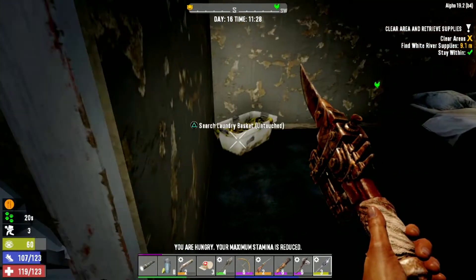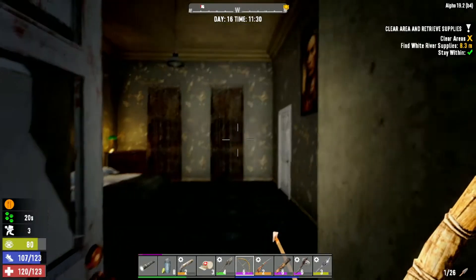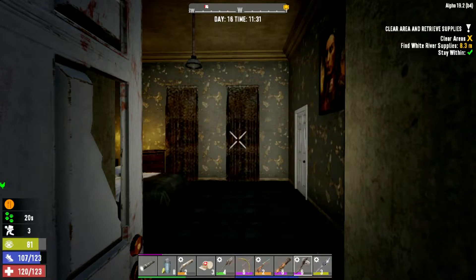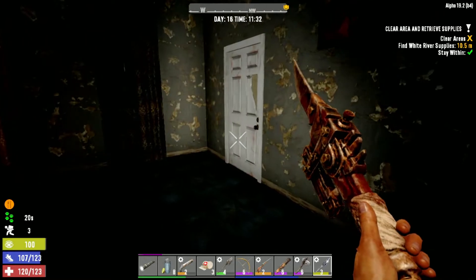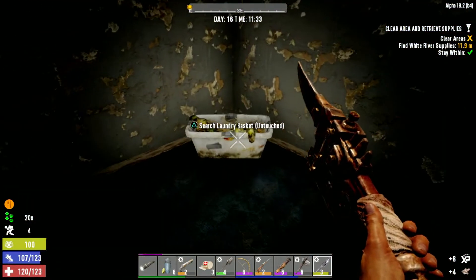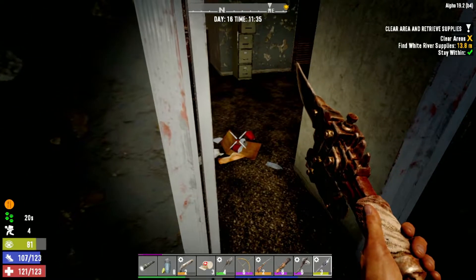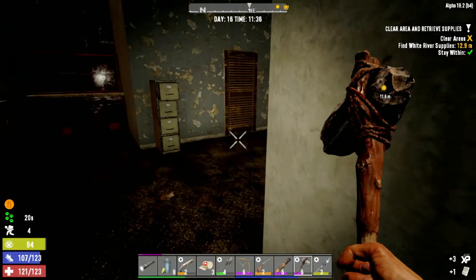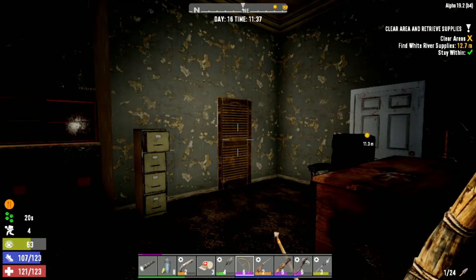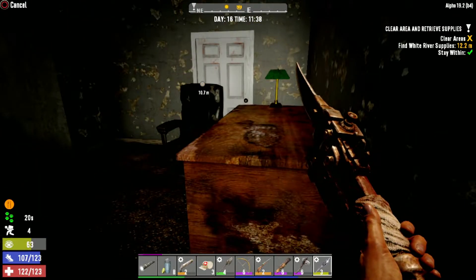I'm hungry now. Laundry basket - nice. Something behind these curtains, do you think? I'm going to break the curtains. I'm going to have to be careful with the arrows because I'm running low. I don't think I've got any feathers on me. That chicken is seriously getting on my nerves. What's this - like a study room? There might be someone in there. Bound to be.